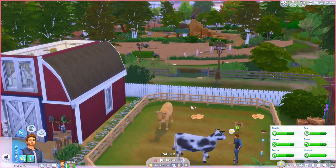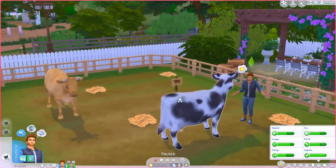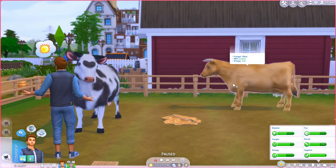Straight off the bat you can see we have two cows here. I did place down a whole farm just to really give the vibe of being on the farm. When you hover over the cow it says 'cow' and then it shows hunger, milk empty, and energy full. This will change depending on how your cow feels.